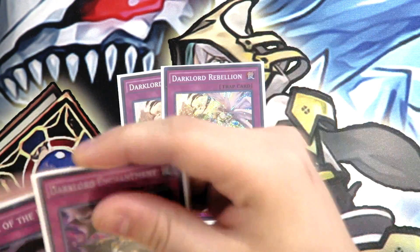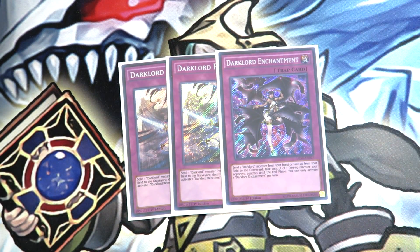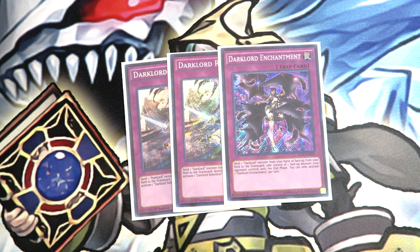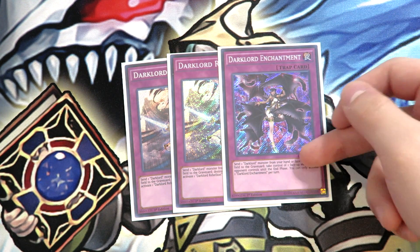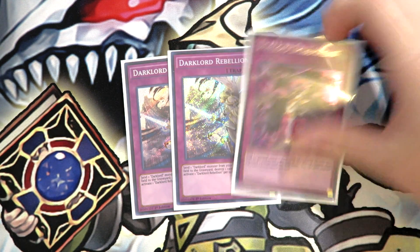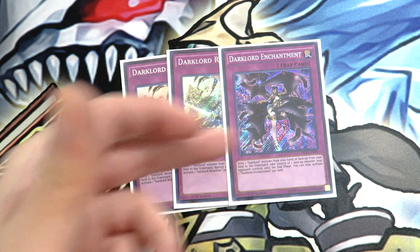For traps, you're going to play double Dark Lord Rebellion and one Dark Lord Enchantment. I'm debating whether to cut the Enchantment to play triple Dark Lord Rebellion. The reason Rebellion is so good in the deck is because you want to see this card in your graveyard as quickly as possible — it's an untargetable pop, which is really amazing. Enchantment is good as well; you can attack into a monster, activate Dark Lord Enchantment from the grave, take control of your opponent's last monster, and swing for game. Or you can activate Enchantment, take control of one of your opponent's monsters, and tribute it off for Vanity's Fiend. I still like playing one Enchantment, but Rebellion is just an overall better card in today's format, so I might consider cutting the Enchantment for the third Rebellion.